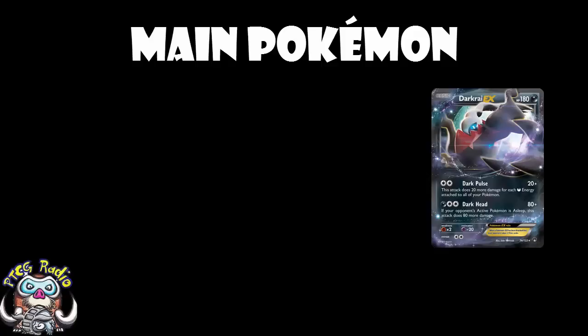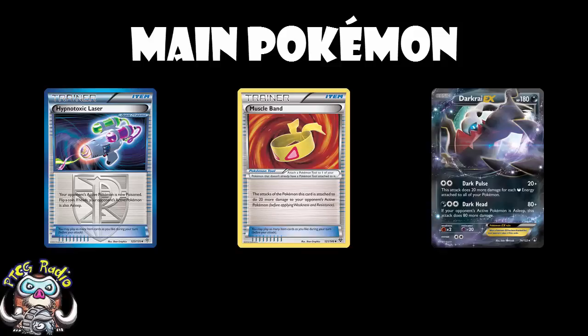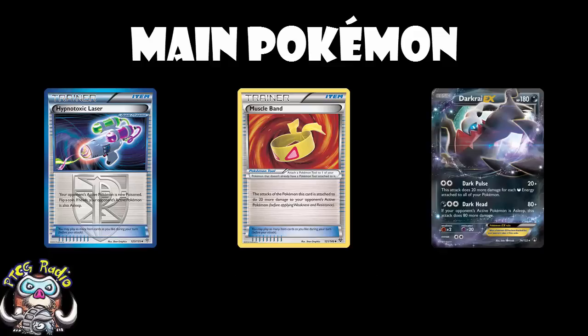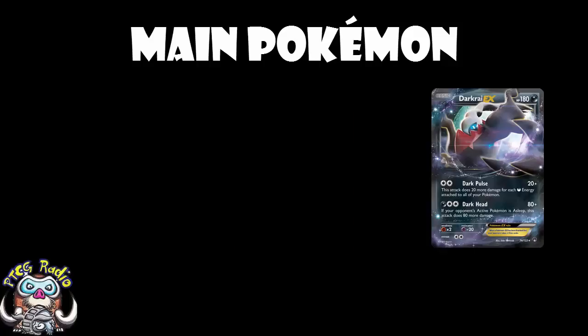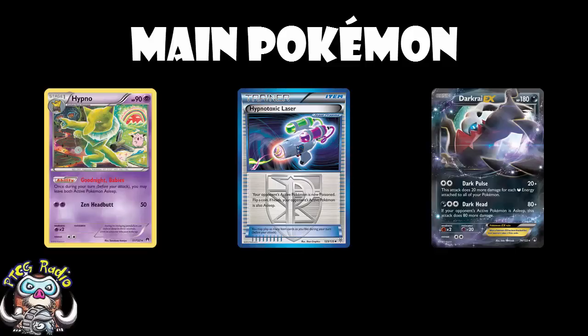The Breakpoint Darkrai's second attack, Dark Head, does 80 damage, but if your opponent's active Pokemon is asleep it does 160 damage. Add a Muscle Band and you're at 180, enough for one-hit KOs. With the dark stadium in play, that's 170 — enough to KO a lot of EX Pokemon. The best ways to put your opponent to sleep are Hypnotoxic Laser and Hypno.